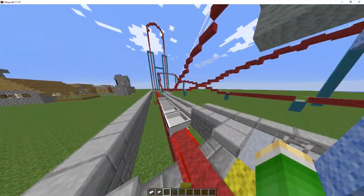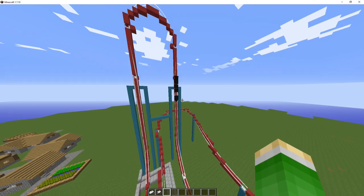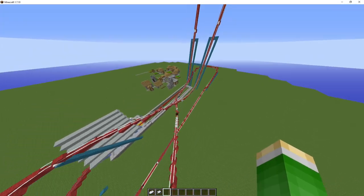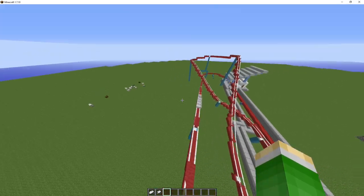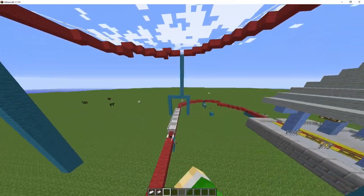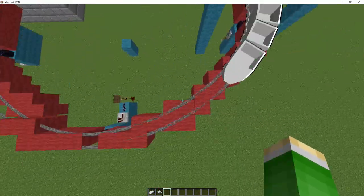So it launches, goes up, goes down really slowly — oh my gosh — goes around the curve, does kind of like a figure eight, goes behind the launch track, does a 90 degree, and then comes into the brake run. Though it doesn't actually do that in real life — I kind of just used Google Maps and Google Earth and drew it out.